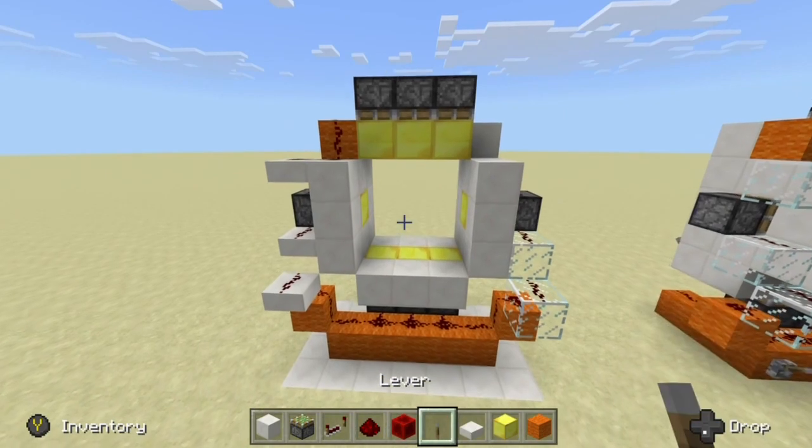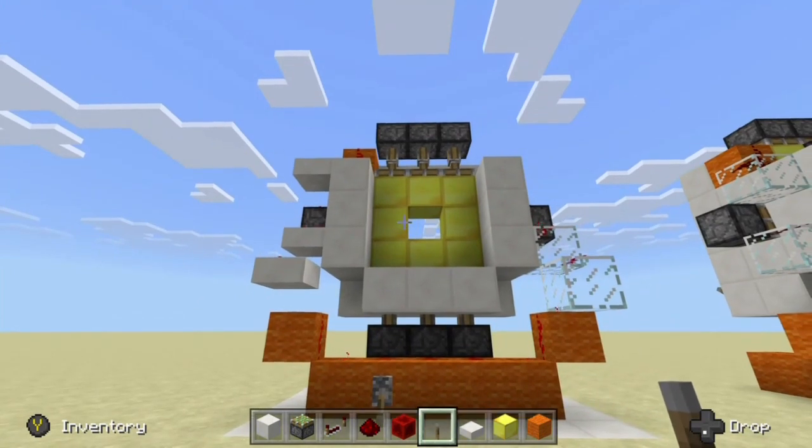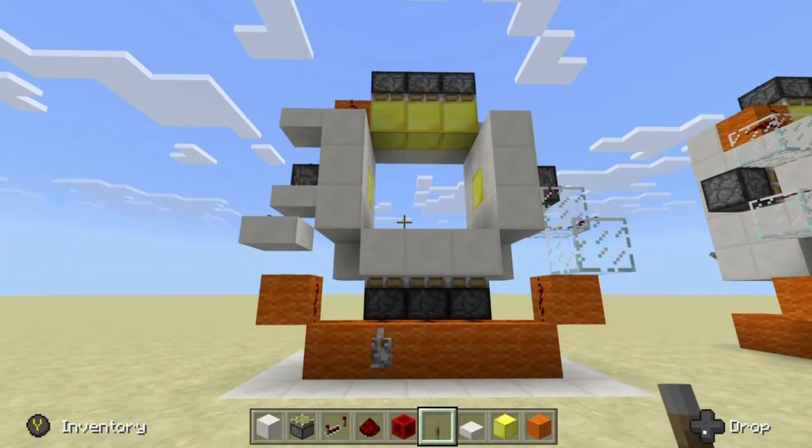Let's go ahead and test it out. You can see we get our extension on all of our edges, and when we turn it off, everything retracts.